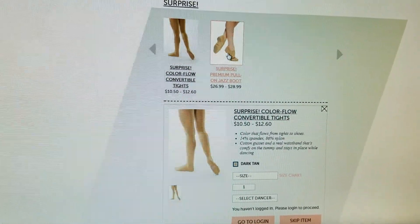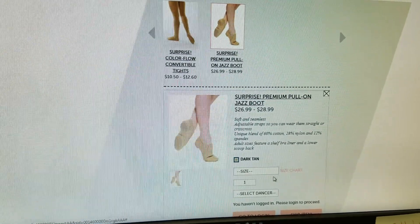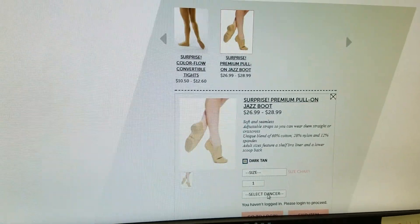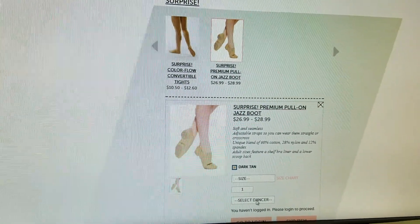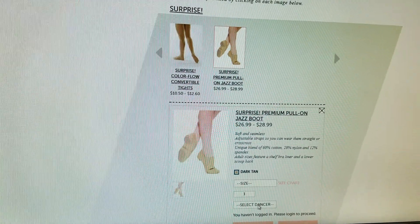You'll click on the shoe, it'll bring up the shoe with a size chart and quantity field. Putting your dancer's name in there is really important, especially if everybody starts ordering at the same time, because they sort the orders by dancer name and send items labeled with your dancer's name so all we have to do is let you know it's ready.